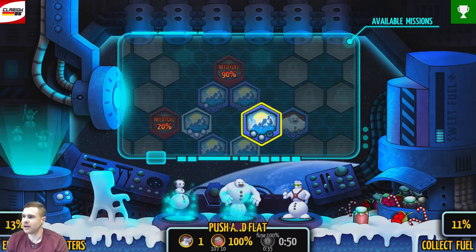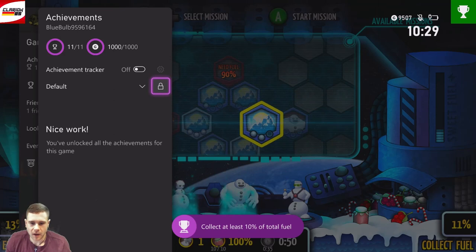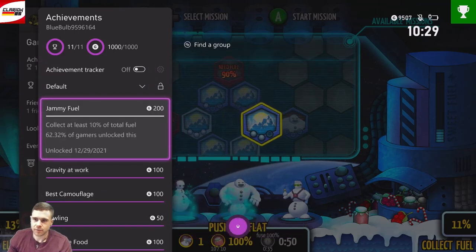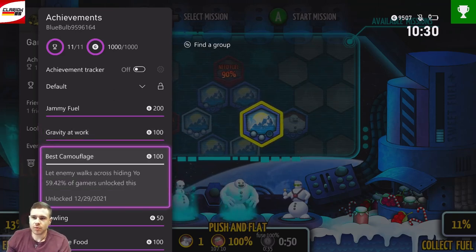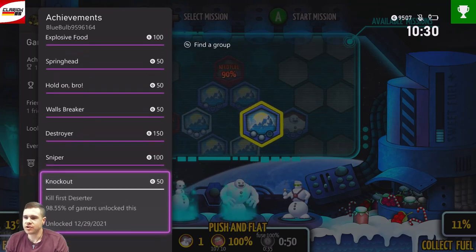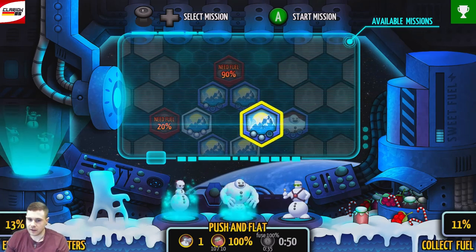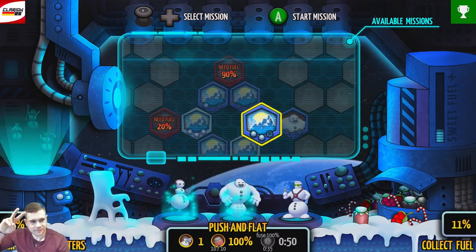I think we already have all the achievements in the game. Let me check - yeah, we got all the achievements in about seven or eight minutes. Chemifuel: collect at least 10% of fuel. Drop the crate - that's on this level. Push and flat: let enemies walk across hiding you. Roll by punching or exploding him. Feed the hillbombs and watch how he flies. Maybe there are more achievements in the future - we don't know. But for now, we got all achievements in less than 10 minutes. Pretty easy game. Hope you like my guide and peace, see you next time.